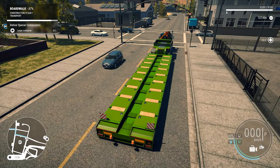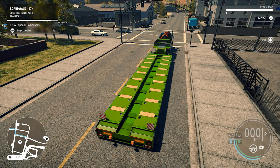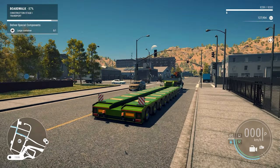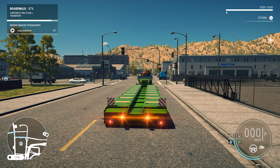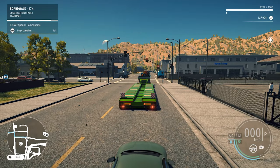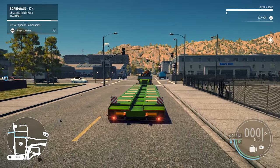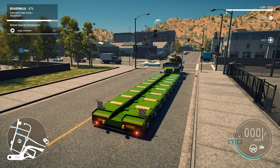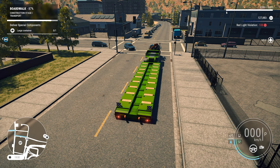I did notice one thing — there is a bug with police units giving you fines even if you are standing on the white line. As soon as the light turns green you are getting a $100 fine for no apparent reason, which is a little bit annoying. But keep in mind the game is not released yet, so this is most likely stuff that will be patched.